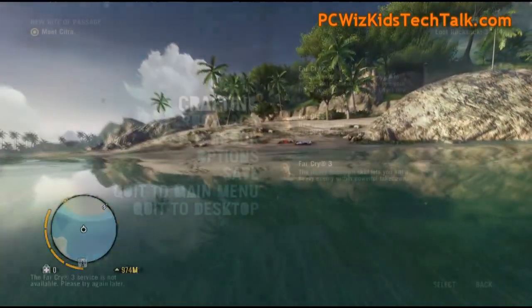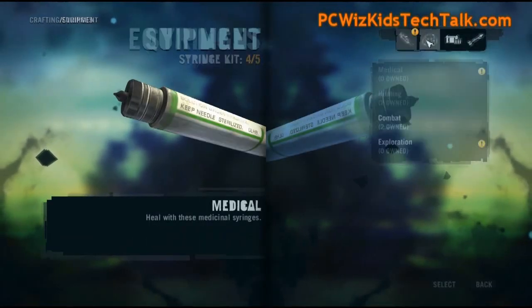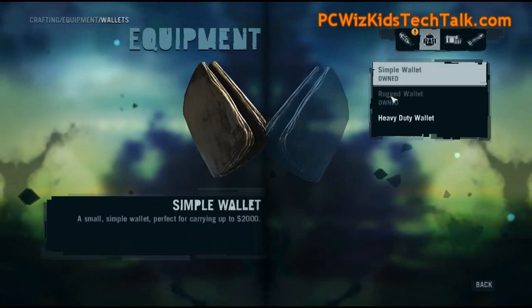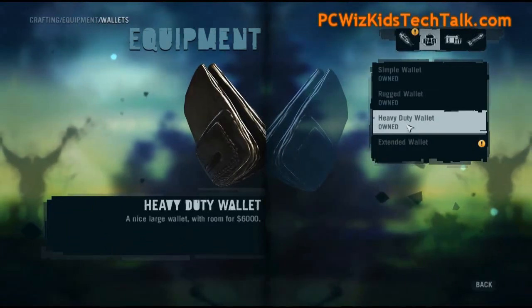Then you have to keep going back and forth. So this is obviously something that you want to do during the game — you want to upgrade your equipment, and unfortunately you will have to take the skin of those animals in order to do that.